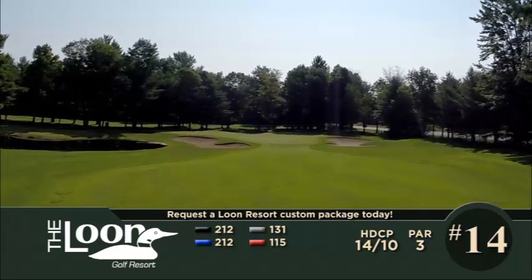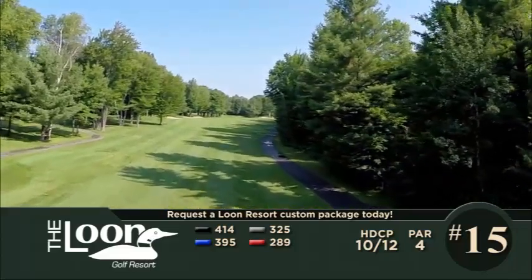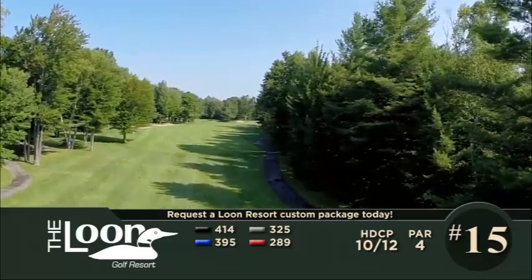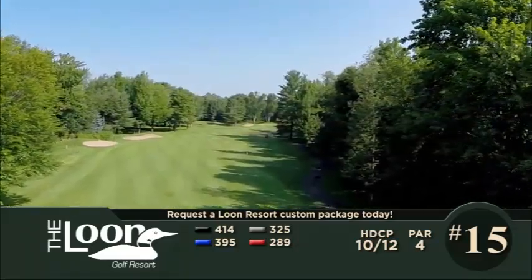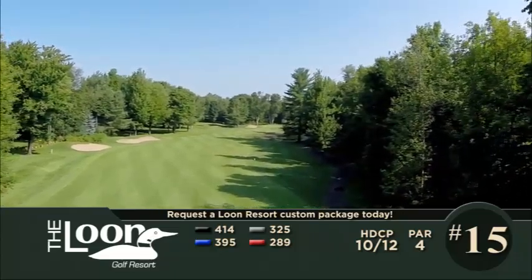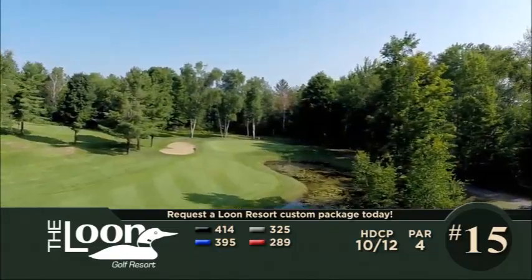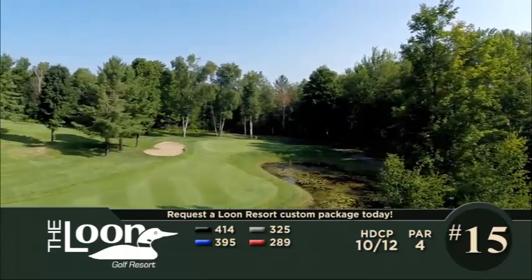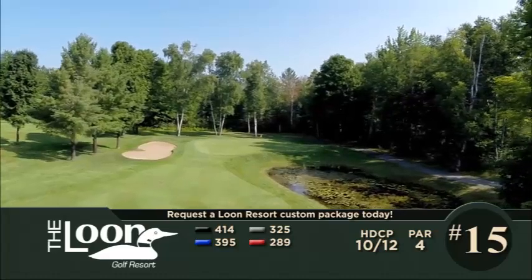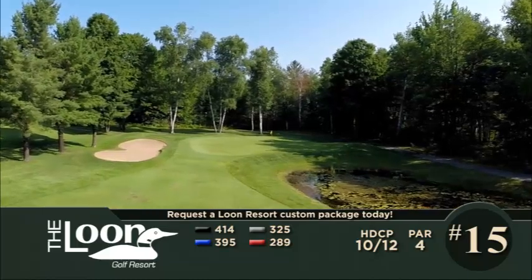The 15th hole is a par four gently sweeping to the right, wrapping around a pond that has become the home of more than a few wayward shots. A tee shot favoring the left side will provide the best angle of approach, but there are out-of-bounds markers on the left, so don't get carried away with the drive. This may be the smallest green on the entire course, so be sure of your distance and aim for the center — flag hunting is not a good idea unless you're having one of those can't-miss days. A four on number 15 is an excellent score.